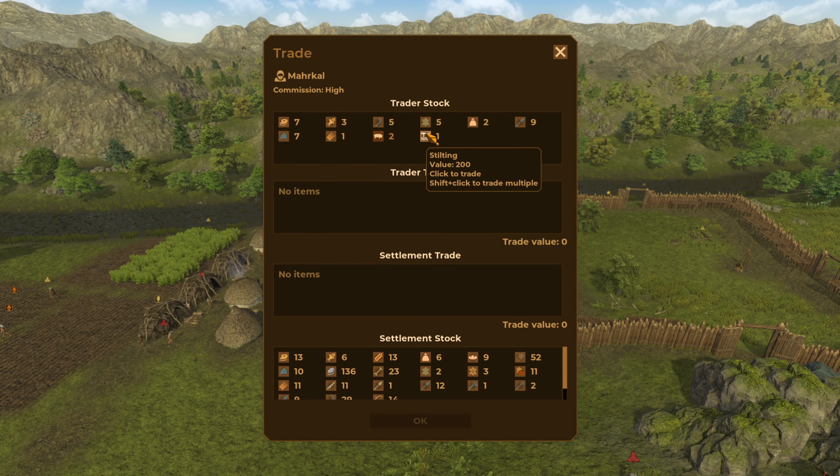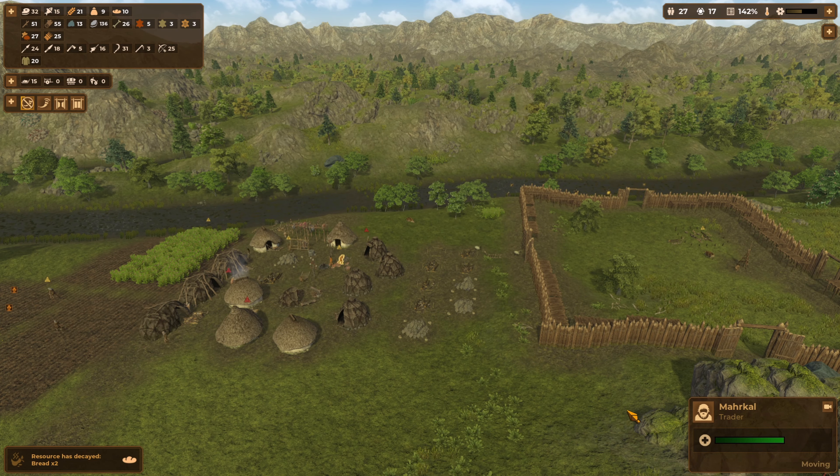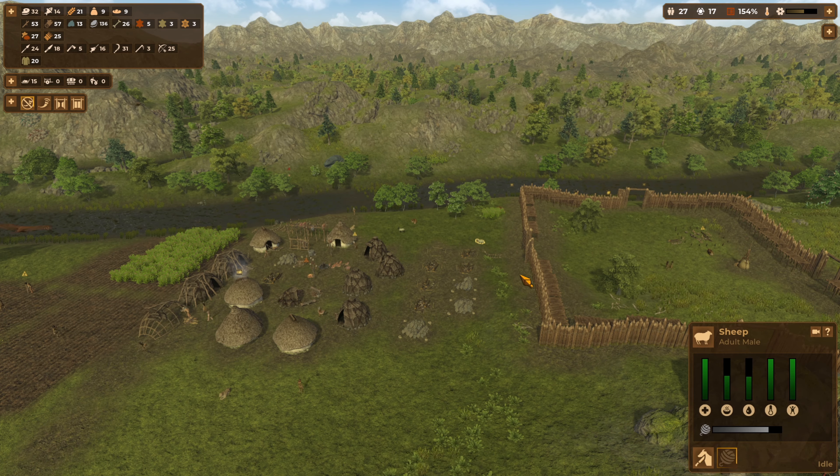Trader's here. What has he got? He's got stilting — still don't think we can buy it. He's got some cured meat, I'm going to grab that. Let's just have a peek at our adult male sheep — how cool is that?